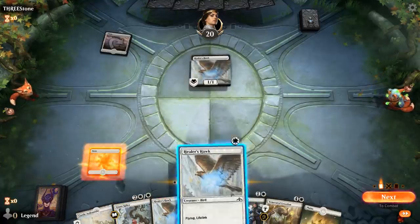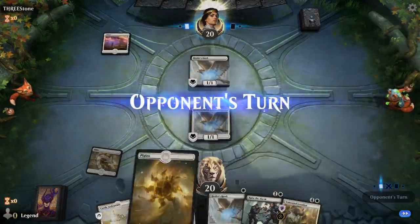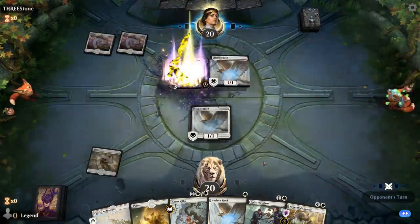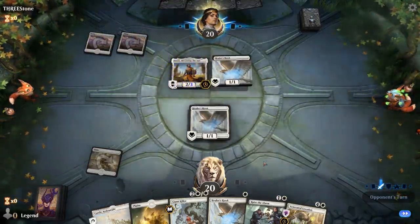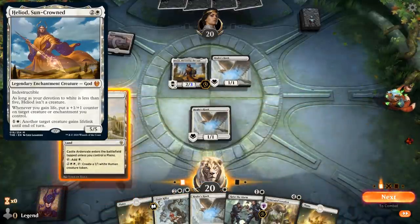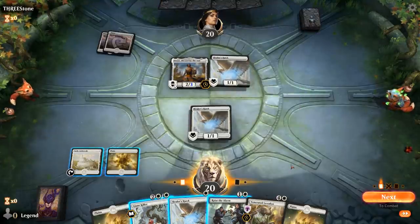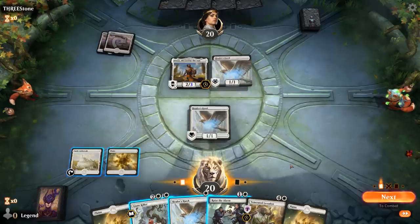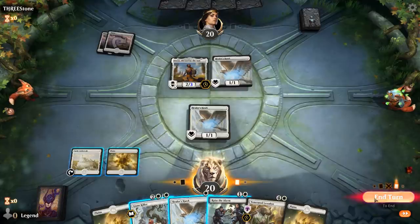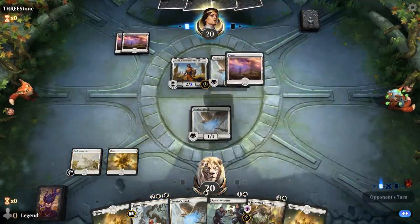Facing a Healer's Hawk as well — I'll just do the same. Opponent appears to be on mono-white life gain with Heliod perhaps, so not quite the same deck — although we could also be playing against Daxos. Raise the Alarm. Don't really want to trade. Next turn if we draw a 1-drop we can triple one-drop into a Loxodon.